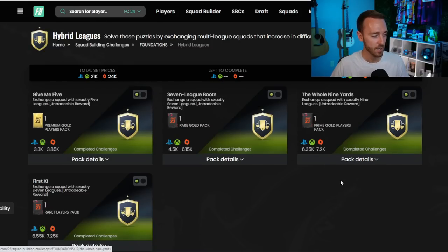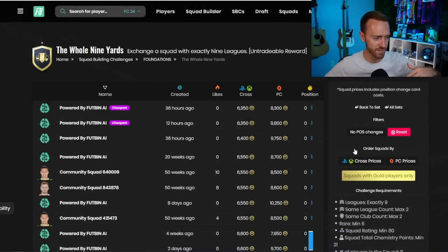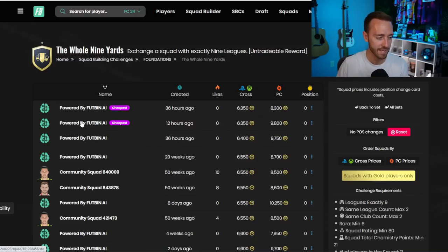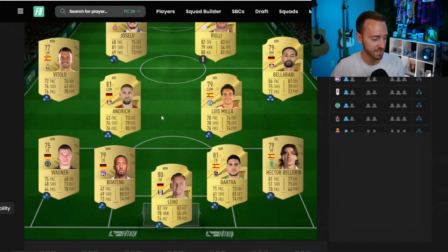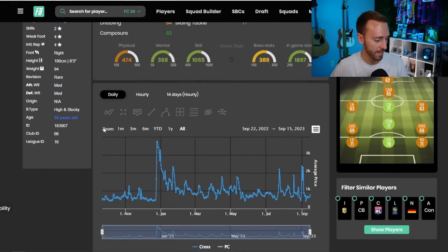This is my number one favorite way of making coins every single year at the beginning of the year. You look through a couple of solutions because it's not easy to do all these SBCs, especially when you don't have many cards or coins. People go to Footbin or Footwiz to find a solution. You can see the Footbin AI and Community Squads — community squads were submitted by actual people filling out squads on Footbin. Now Footbin AI calculates the cheapest squad.